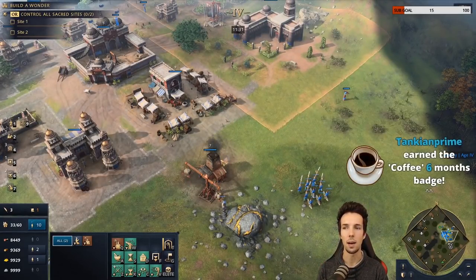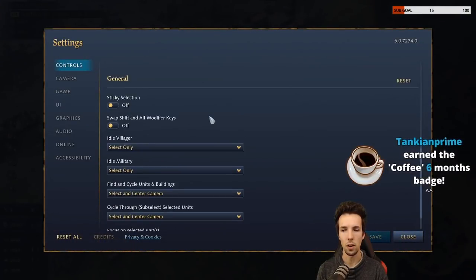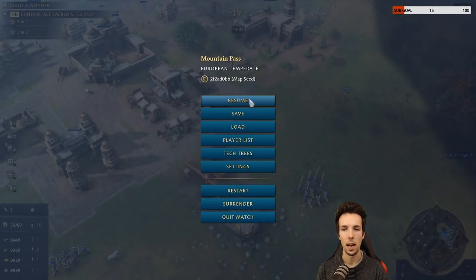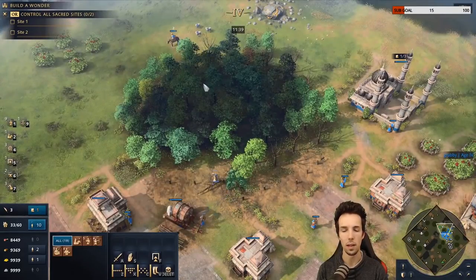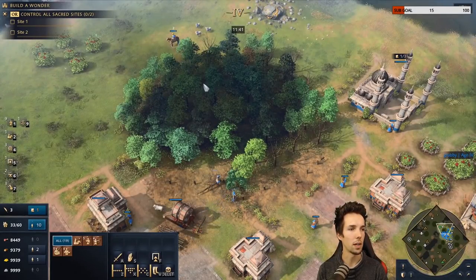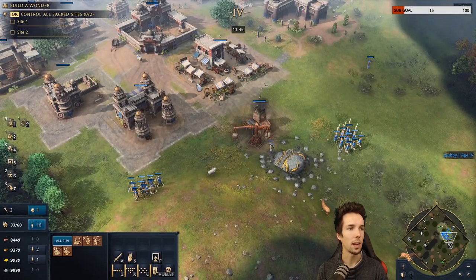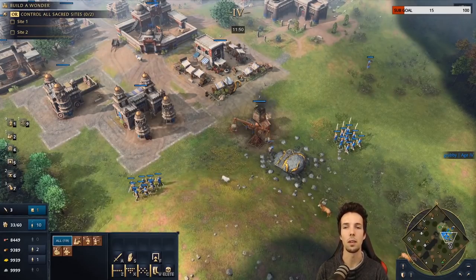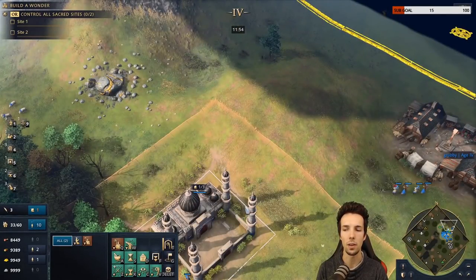If I press F7 for idle military, I can always press my focus hotkey — Caps Lock — to find them. What the auto-focus setting does is press that focus command for you automatically. I'd rather do it myself so I have the option of not looking there.